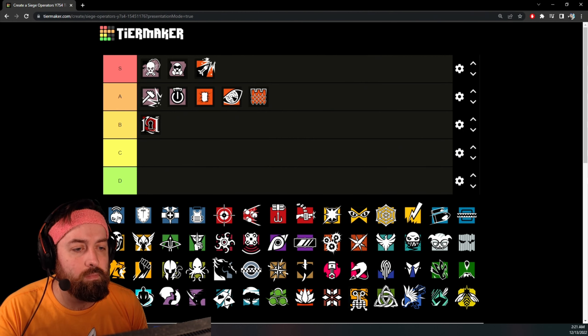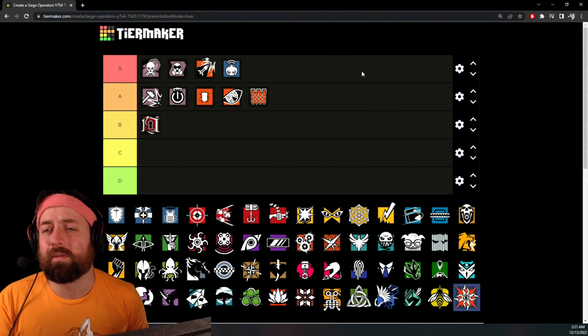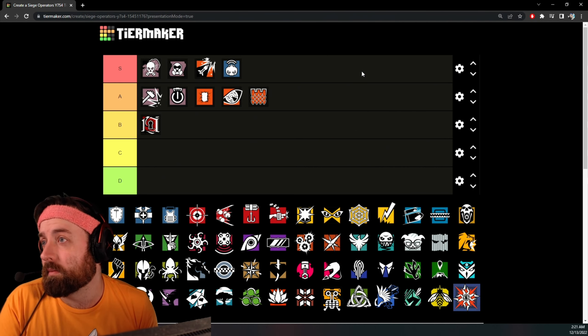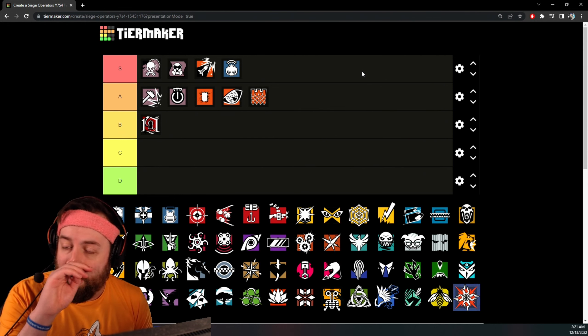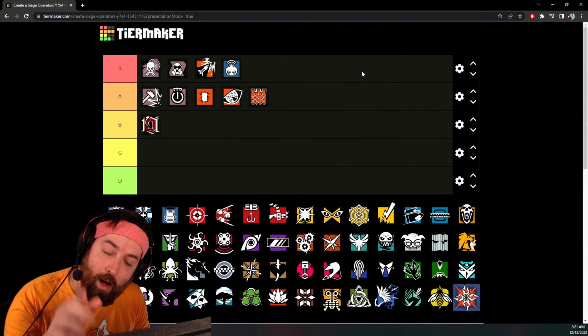Twitch — A tier, easy. The F2 is an amazing weapon, probably one of the best guns in the game, so definitely S tier.